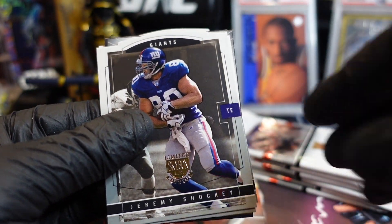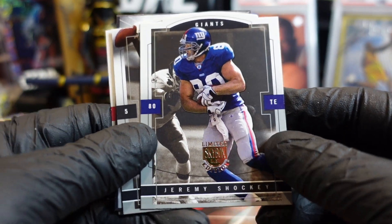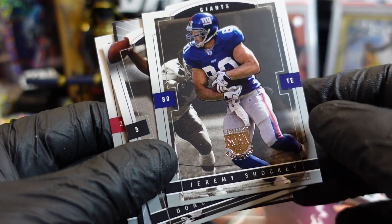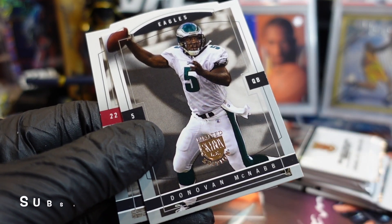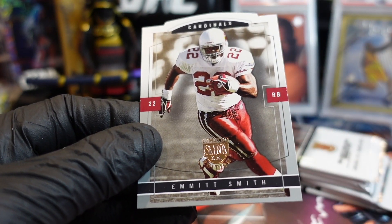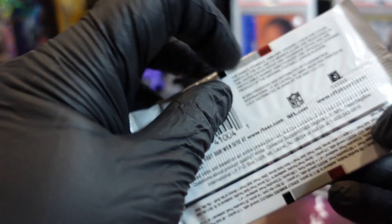Oh, here's a checklist — Jeremy Shockey! The tight end — he was a monster man, remember watching him run somebody over on the sideline when he was a rookie. Yeah, but he was injured — he didn't play. He won the Super Bowl with the Giants but didn't play because he was injured. Oh, Emmett Smith — bag and tag Emmett. That's when he was with the Cardinals — he played like one or two years there, then retired.